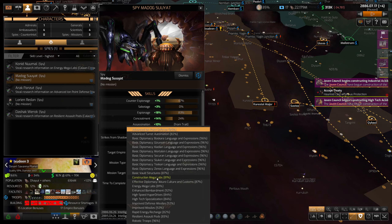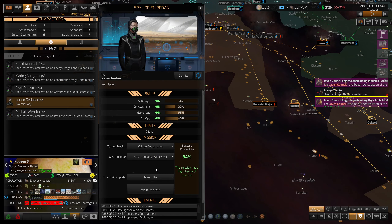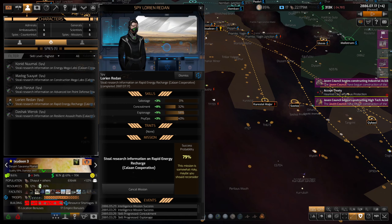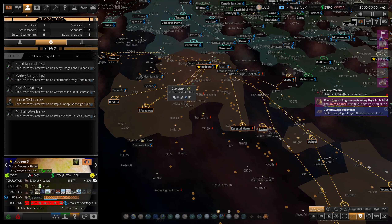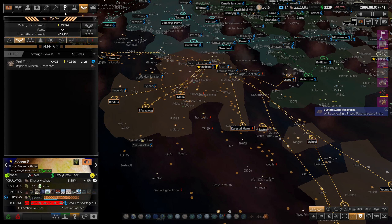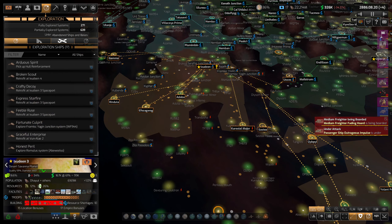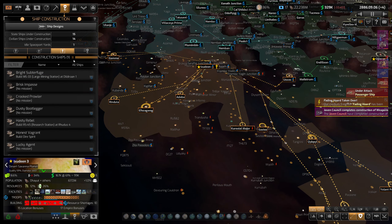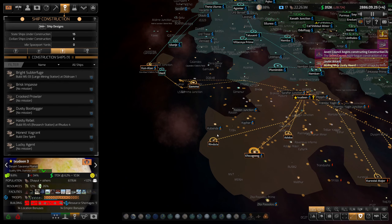We'll do construction mega labs and rapid energy recharge. Build another research base — that's fine. I do have to build more construction ships; they keep getting destroyed by the hive ships. I don't really have a lot available anymore. We only have nine total right now.